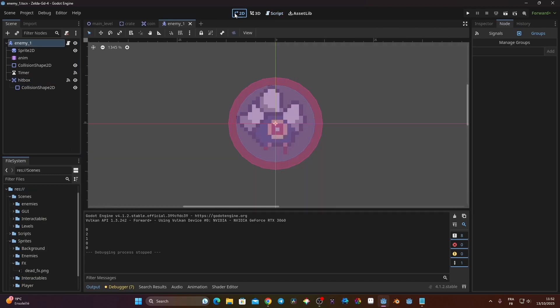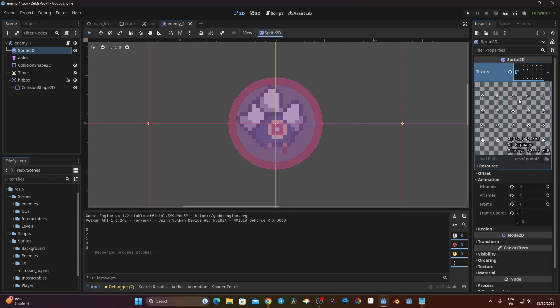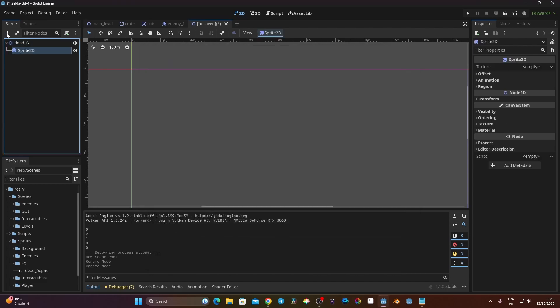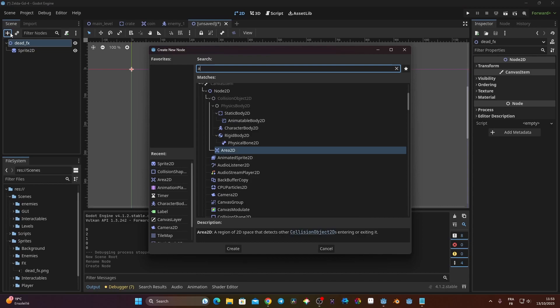Now we need a visual feedback for the enemy dying. Looking at the enemy sprite sheet, there's no dead animation — and that's intentional. I want to show you a reusable approach so you don't have to draw a dead animation for every character. So I'll click on New Scene, create a 2D scene, and call it 'dead_fx'. I'll attach a Sprite2D and an AnimationPlayer, which I'll rename 'anim'.